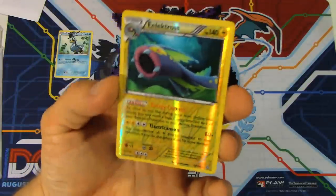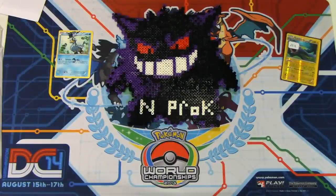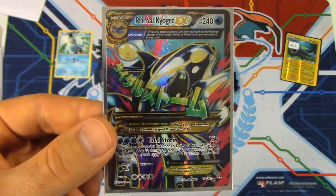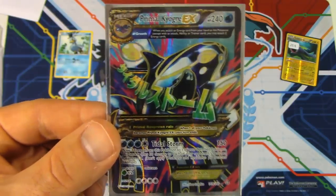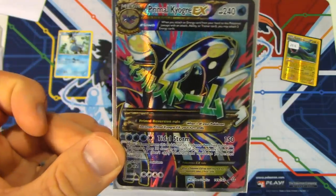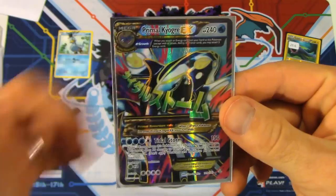We also have a Reverse Electivire here that's going to go towards the Master Set of Primal Clash, which is nearly complete — I'm really, really close. I know somebody who has the remaining cards I need. And since I bought the Full Art Kyogre for him, we traded for this Primal Kyogre EX. I sent him a few cards as well — so this was a TCBM, not a BCBM. Anyway, that awesome Primal Fish Full Art was the last card I needed to complete the set.